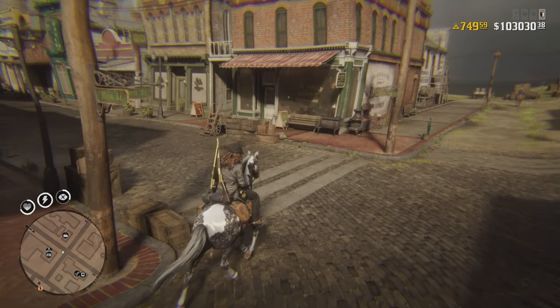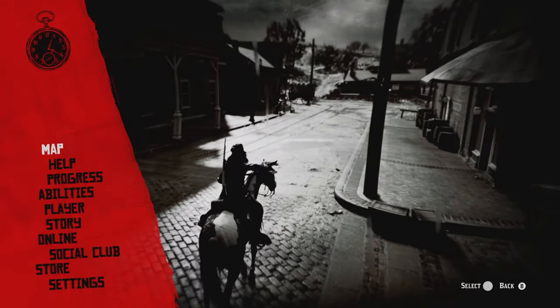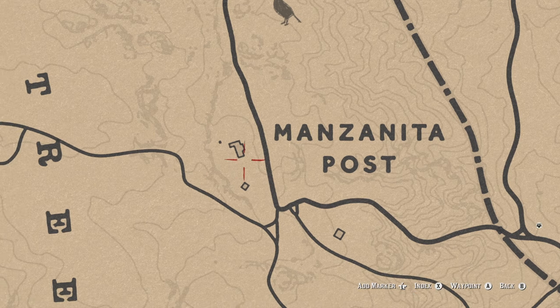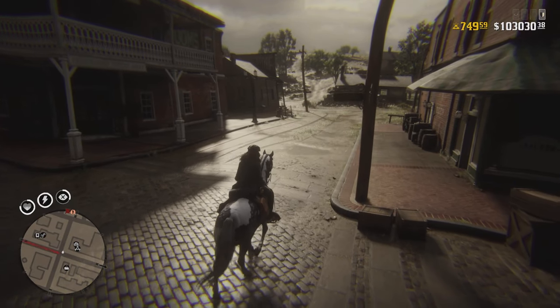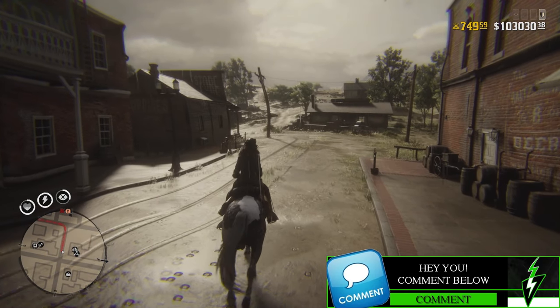If you guys want to know the spot I go to in Tall Trees for American Ginseng, I'll show you on the map real quick. If you come up to Manzanita Post, it's going to be right about there. You'll find one right next to a rock in that location — there's also sage and carrots up in that area, so it'll be worth your while. Anyway, that is all the time I have for today's video. If you guys enjoyed this video, don't forget to like, comment, and subscribe down below — it would help me out a lot and is greatly appreciated.